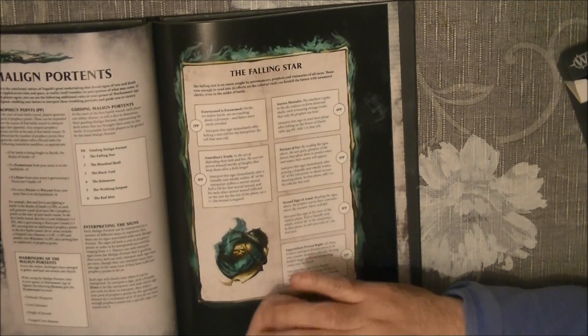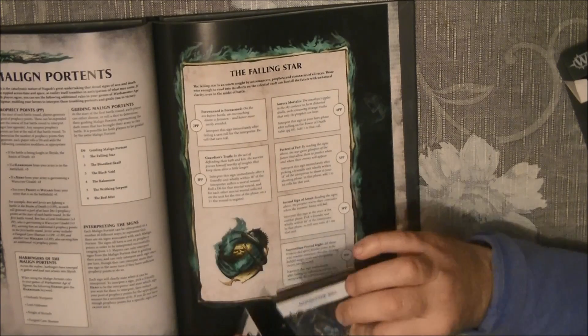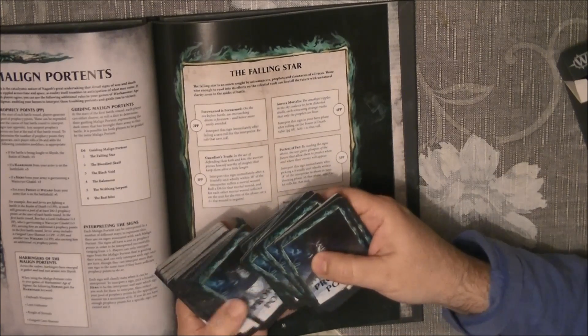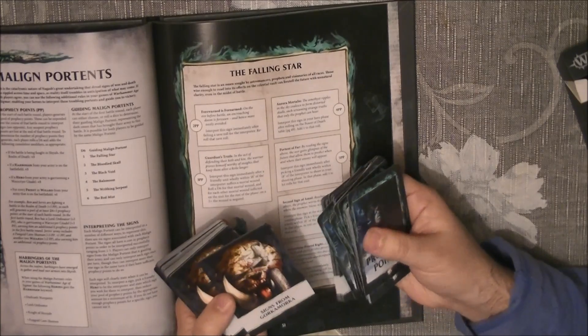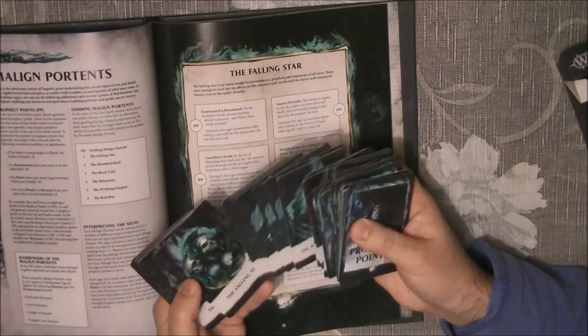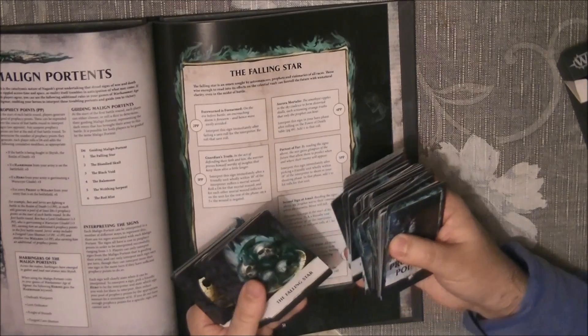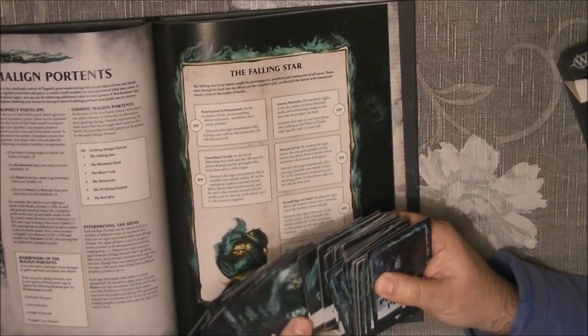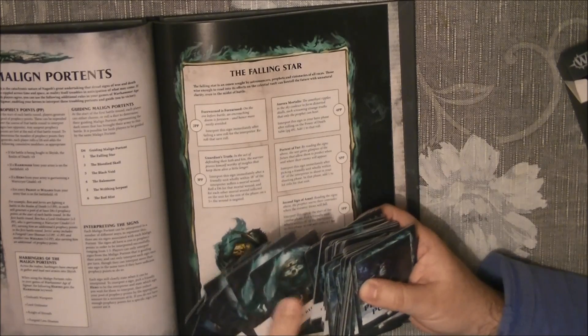On the back of the cards you have the prophecy points. Then we have the signs from the heavens and the signs from the works and workers — all the different categories. You have the falling stars here; we have those rules in card form as well.